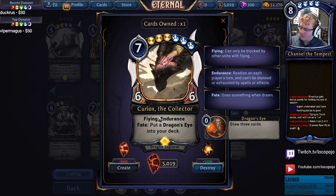Curiox the Collector — this may be my favorite design in the set. He's a dragon who traded his eye for knowledge. He's a 6/6 Flying Endurance. Fate puts a Dragon's Eye into your deck — the Dragon's Eye is zero cost, draw three cards. Fun fact: Curiox is the brother of Nyctatraxion, the dragon from the Clank board game and also the five-color dragon in Eternal. There's a lot of cool things going on with him, and the triple Time triple Blue is a little bit hard but not so hard on seven.